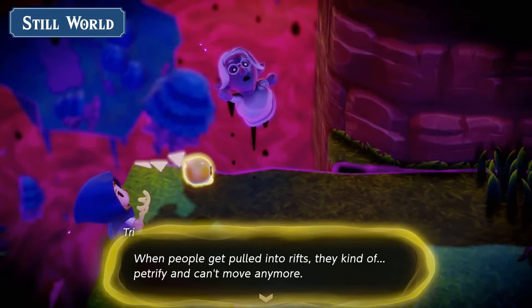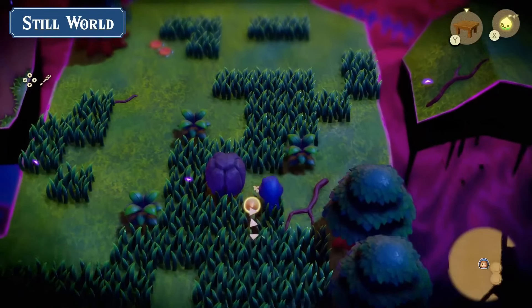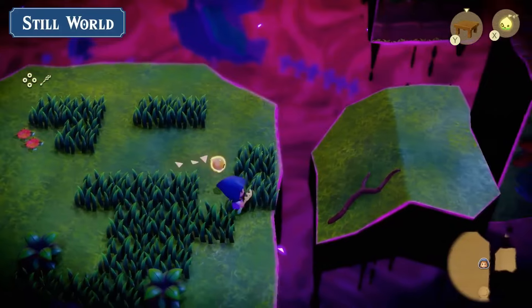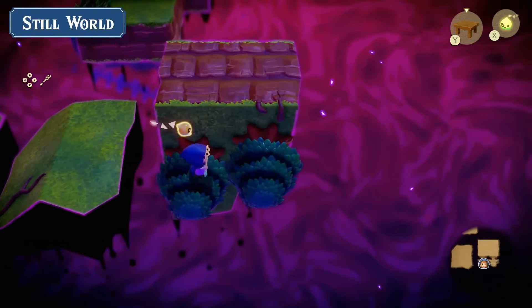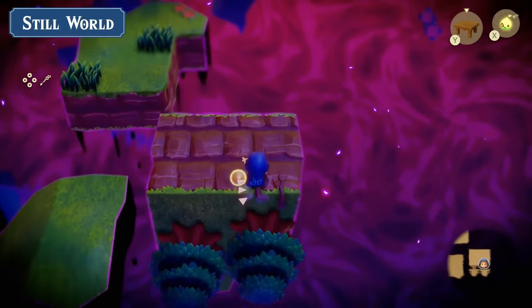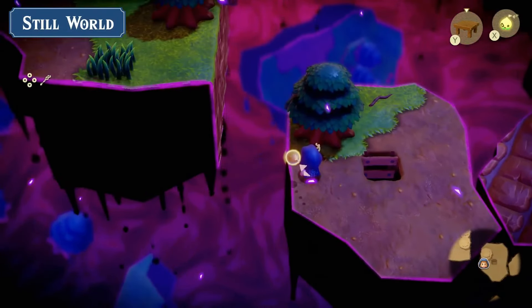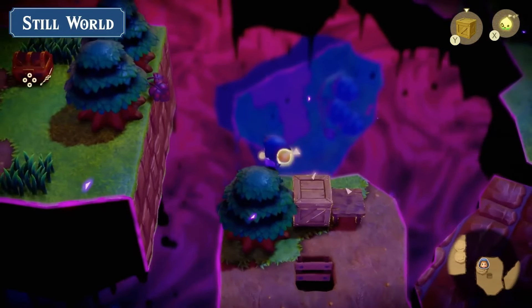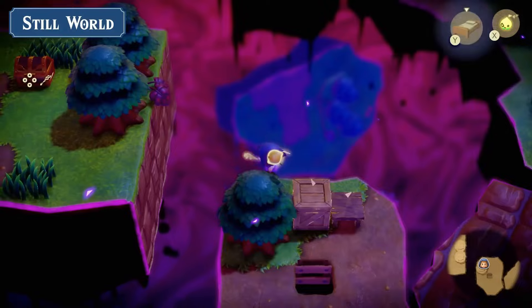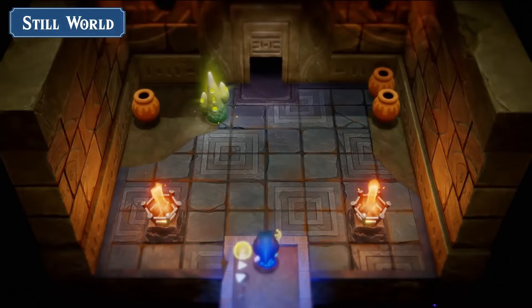The Still World is again eerily similar to the Depths in Tears of the Kingdom, and we can navigate it. So not only is there an overworld which looks absolutely huge, there is a world below it too. It looks a bit chaotic — this piece of land is actually tilted 90 degrees but still navigatable. Using your echoes to bridge gaps, there's that echo inventory again — I don't know if it'll be limited or unlimited.